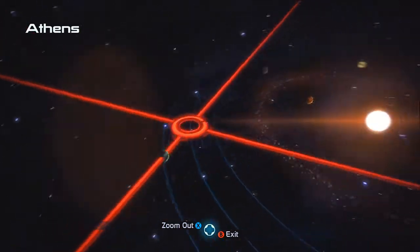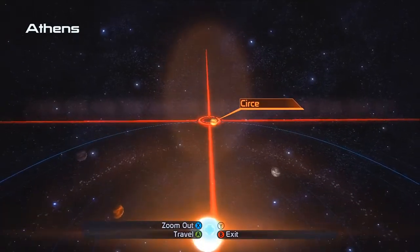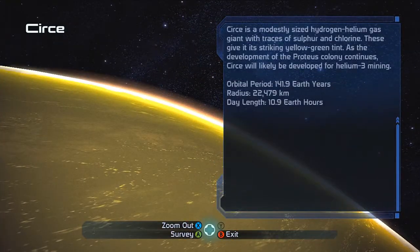In any solar system, you can actually see all of it. And then you can click on any of these planets — you can click on all of the planets in the solar system. And then you can survey.